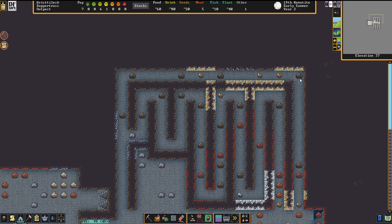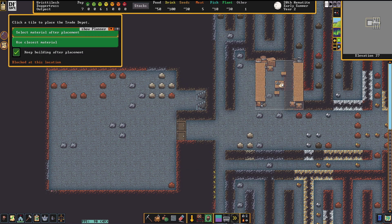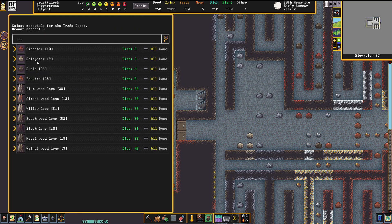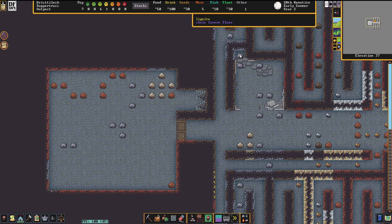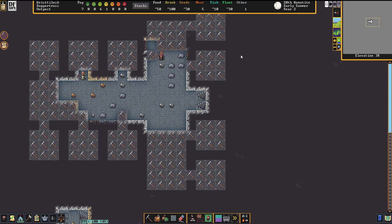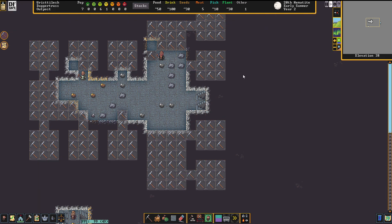Looks like they built out the trap hallways — excellent! I'm going to build the trade depot right now. I was thinking: if I put a door in the trap hallway, could that potentially draw invaders to the door? The door will have to go up, which means it will end up here, and I'm going to need a storage area over here — that's not a big deal. I'll build that later, but I'll just remember this direction: I will need a storage area that will eventually go down.